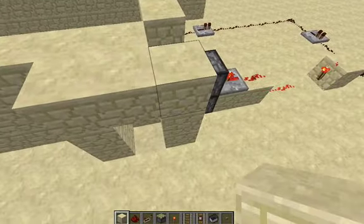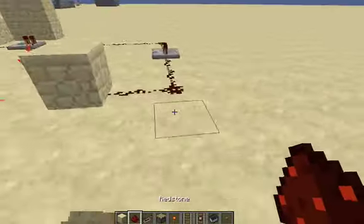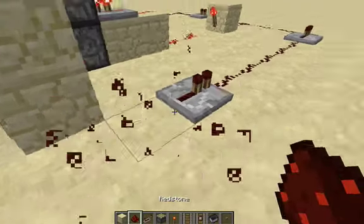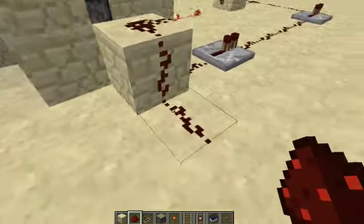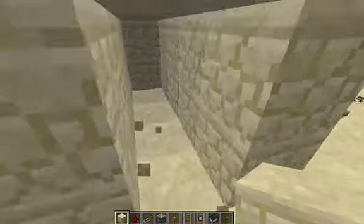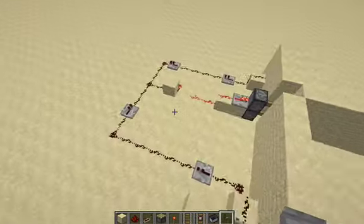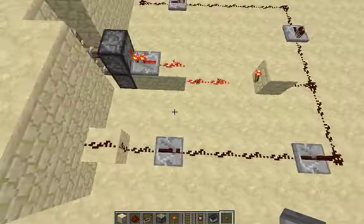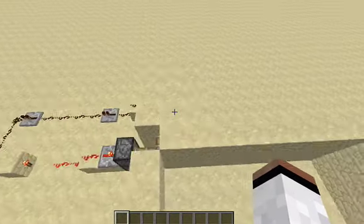Then you can build a little tunnel. After that you can add on to make this better. You can just get some redstone, add a button, and then it will work. That is pretty much how it's all made. You don't need this much redstone — I just did it for the sake of the tutorial. You step here, it activates, opens the door for a split second, closes in, and you can get out by pushing the button inside.